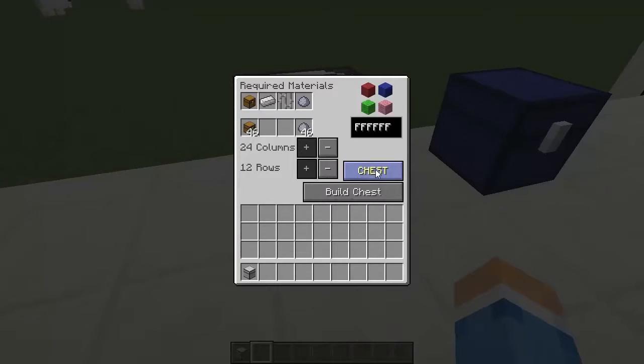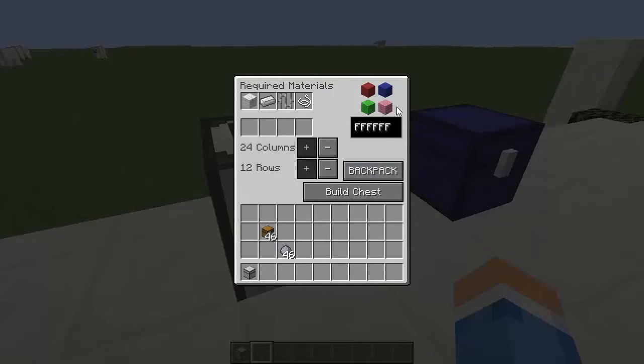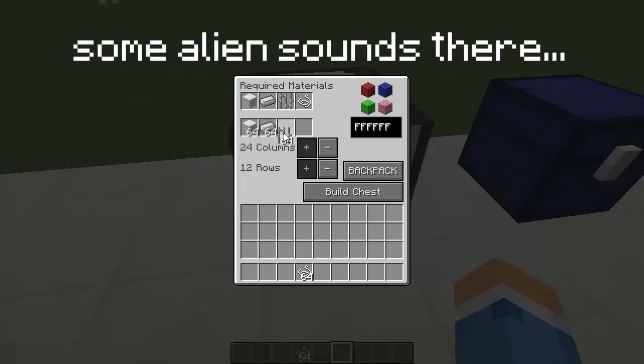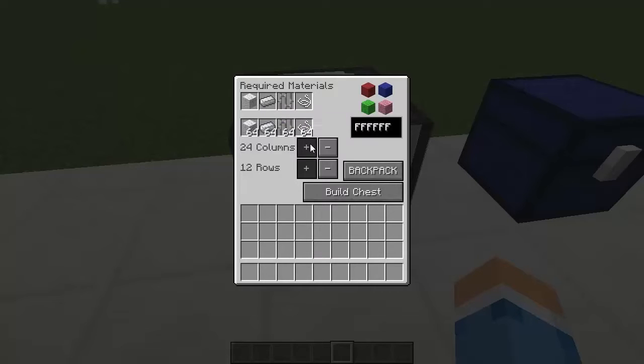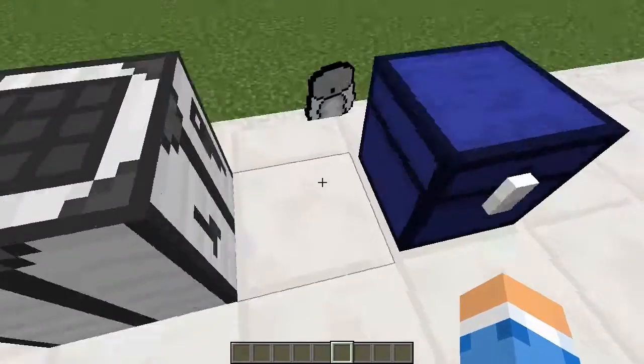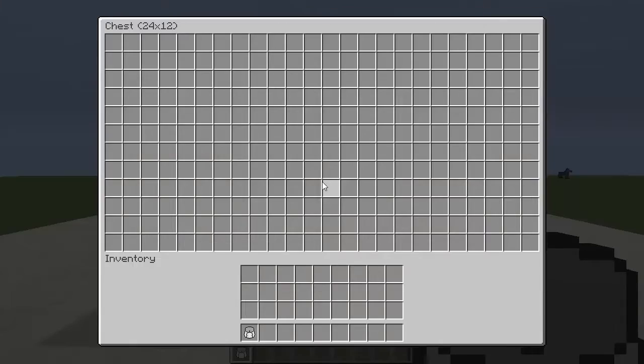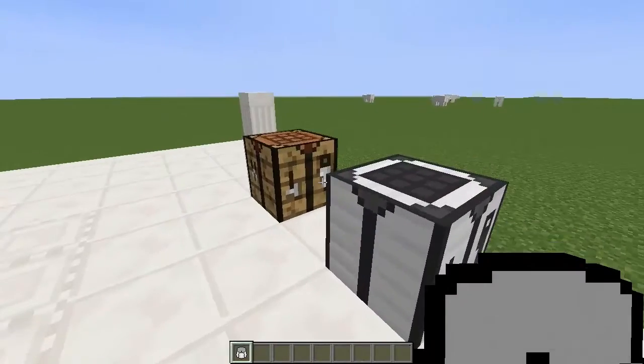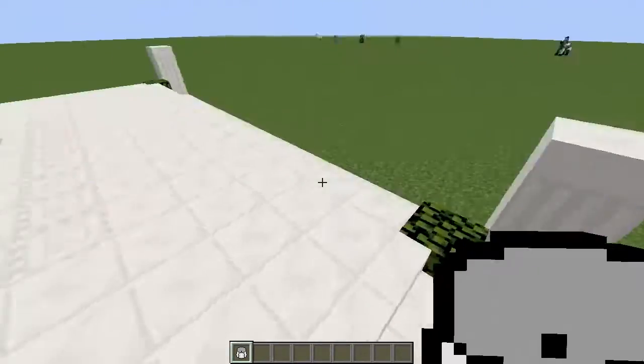Now I'll show you the backpack, and it's a little different because it uses wool instead of chest. This is already maxed out and you can change the color to any color — if you know the color code you can just type it in and it'll change. So I've got all the required materials, I'm going to change it to red and hit build backpack. If you right-click it — oh my God — same thing! 24 by 12 slots, that's going to cover all the items in your whole house — that's very amazing.